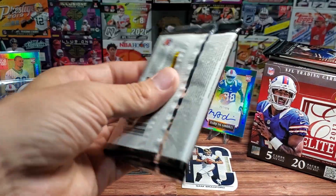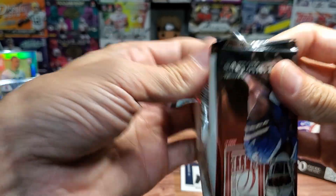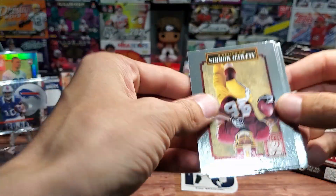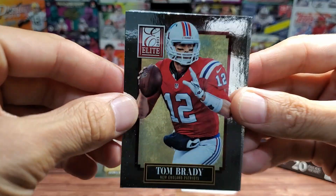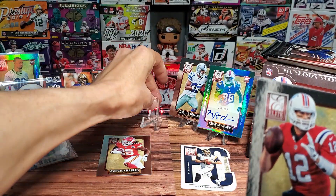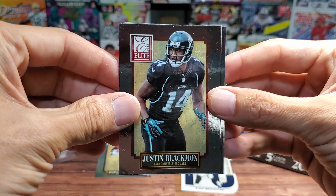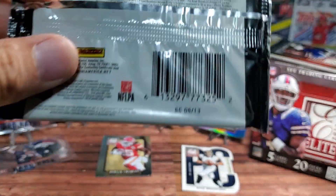I'm starting to feel some fillers coming up, so we'll stockpile on fillers and hopefully save that last hit for the final episode. Another filler — we'll just take it out now, no suspense needed. Alfred Morris, Tom Brady in his old school Patriots uniform — that's actually pretty cool. Steve Smith, Justin Blackmon, and Rodney White. Down to two packs; these were printed June 2013, before the season started, after the draft.